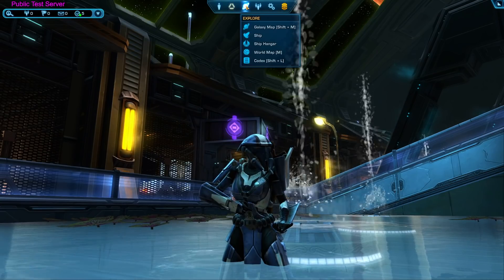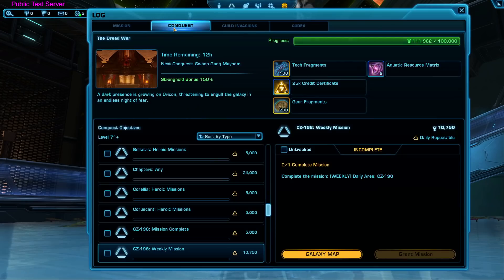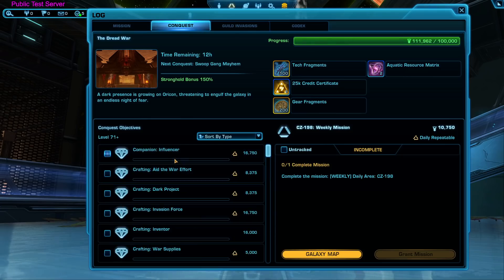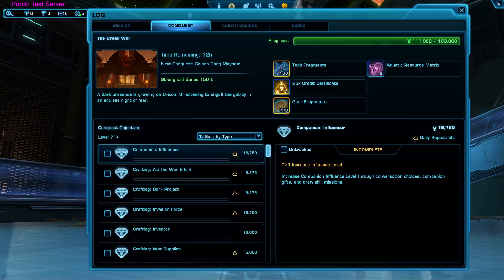One thing that isn't quite a UI change but is a change: conquest now takes 100,000 points to complete versus the current 50,000 points in the live game. I don't know if this is a confirmed change or if it just got mistyped on the test server, but expect conquest to be a little harder in the future. Most of the actual conquest objectives appear to be the same — for example, I could still run a space mission and get 43,000 points in about three minutes. So you may have to complete conquest on seven characters instead of 14 per week.